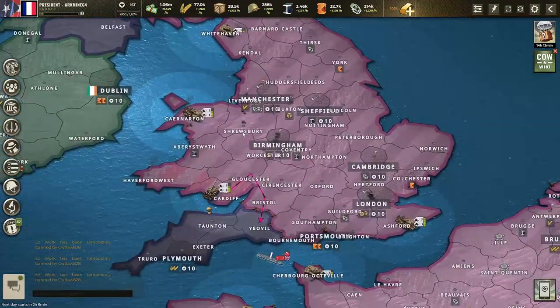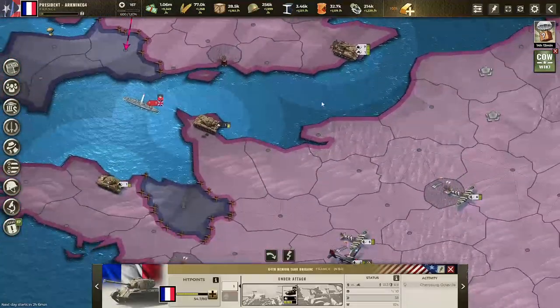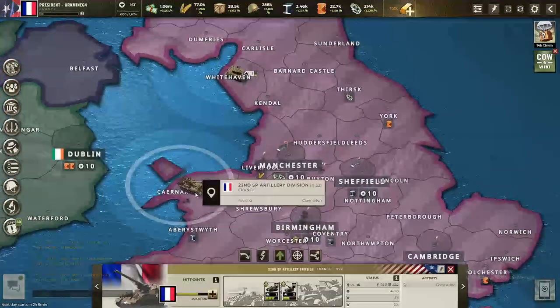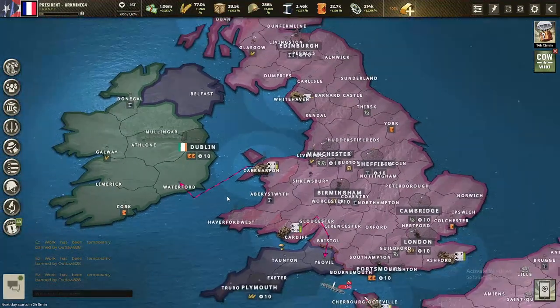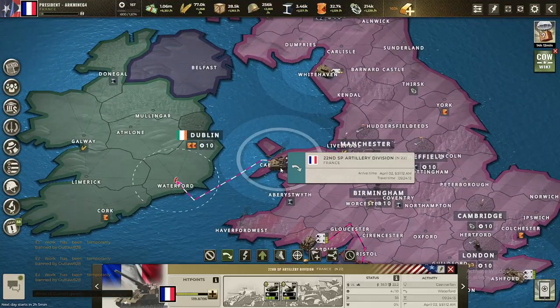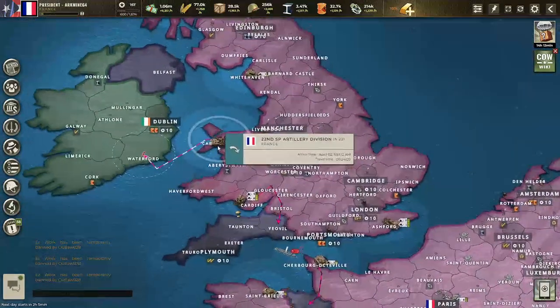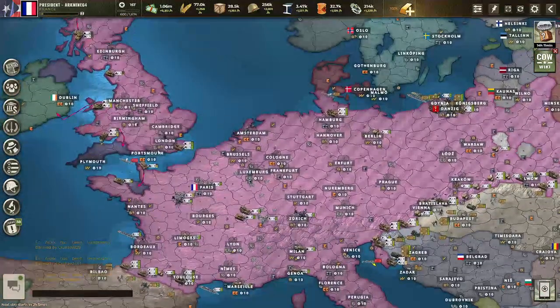We'll just try to go around here. And with these units, I guess I will go and try to land in Ireland. This might be possible — probably will be. Let's try to land here, and I think if we do, we'll automatically win since we have a pretty decent army with just these four units, probably bigger than Ireland.